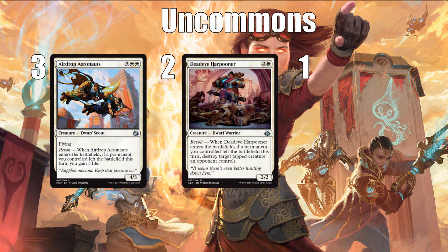I think the second best uncommon is Deadeye Harpooner. A 3-mana 2/2 certainly isn't great, but he is some pretty solid removal if you can trigger Revolt, being able to kill a tapped creature your opponent controls. This effect is often less powerful than it looks because your opponent has to be attacking with one of their better creatures for the value to be ideal, instead of just getting to choose what gets destroyed. But the fact that the Harpooner can be blinked at instant speed by something like Aerial Maneuver makes it a whole lot better. Even in a vacuum, it's a solid card even without blinking shenanigans, and I would take it around the same place I would take the Airdrop Aeronauts.